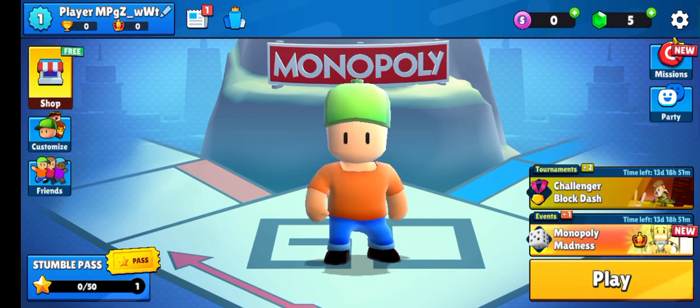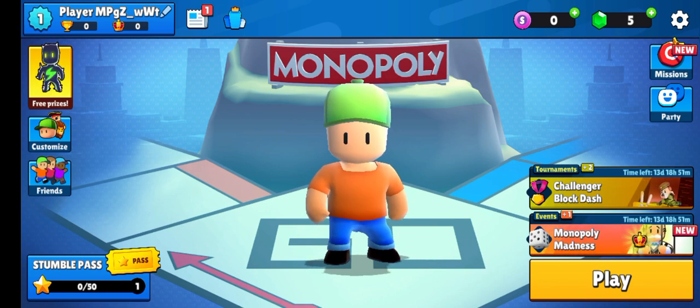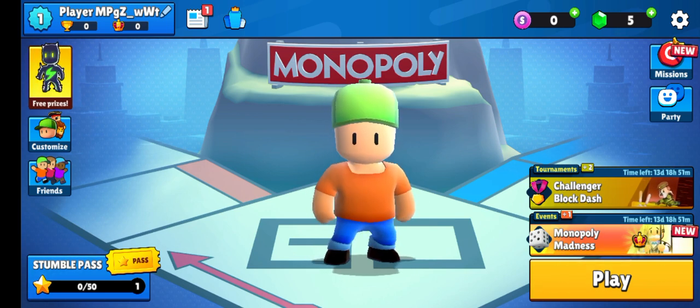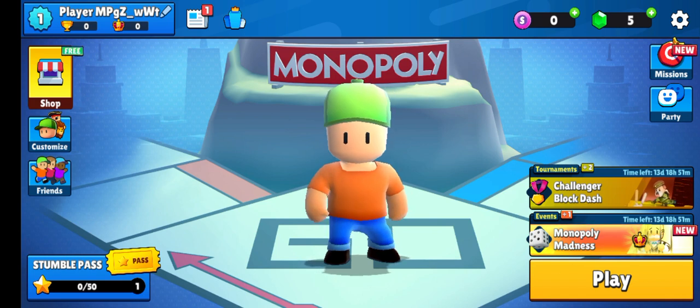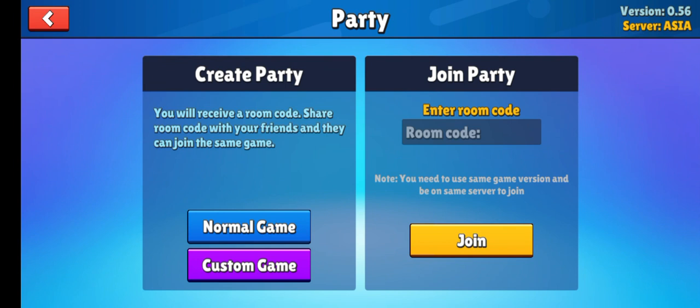If you want to play solo, you'll actually need to have two devices — I'll tell you why later. First, what you need to do is click onto the party game right here, and then you can choose whether you want a normal game or a custom game. I'm just going to pick normal game.